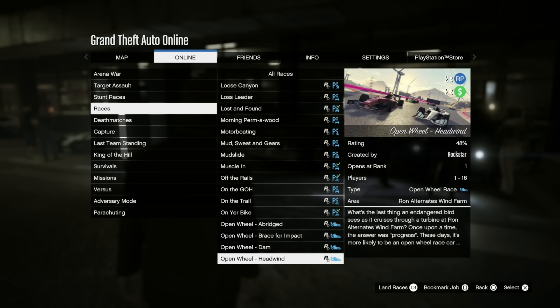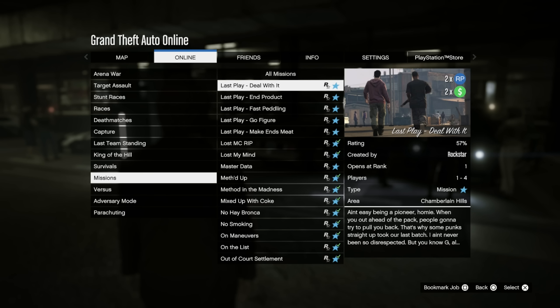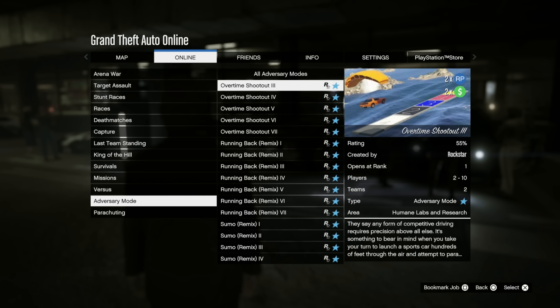For your double money and RP jobs this week — Open Wheel Races are double money and RP, which is fun. We've also got double money on Last Play Gerald missions, and double money on Overtime Shootout, which I'm just noticing has been renamed — it used to be called Overtime Rumble. I don't know when Rockstar did that or why, but Overtime Shootout is double money and RP.